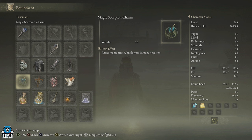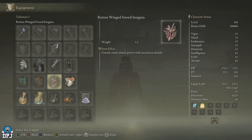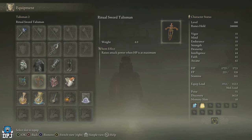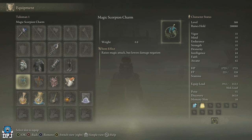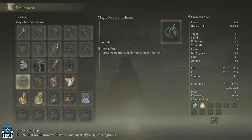For talismans, I'm using the Magic Scorpion Charm, the Ritual Sword Talisman, the Rotten Wing Sword Insignia, and the Radican Icon. To be honest, I left two of those on by mistake - I switched these up and wasn't really bothered. You can change these to whatever you want. I'm not even sure some of these work with spells, but I got this boss out of the way and that's all that matters. These are talismans you get from the base game - there are plenty of guides out there on each one, so if you're missing anything just search YouTube. I'll try to put links in the video description.